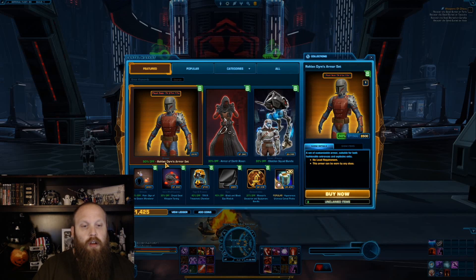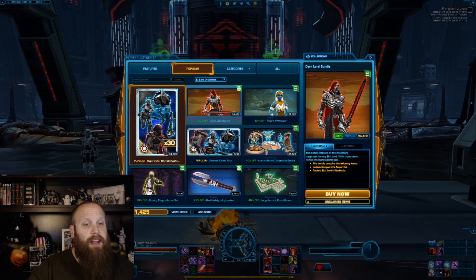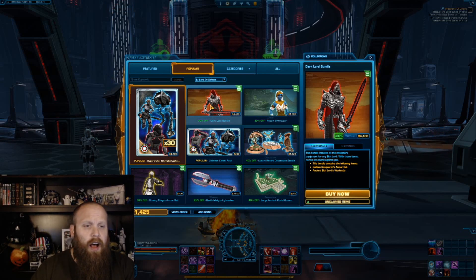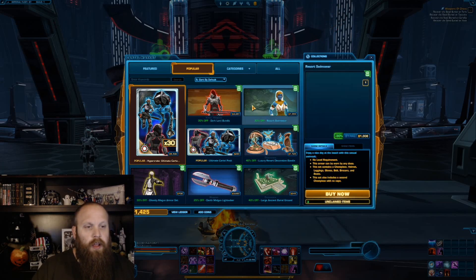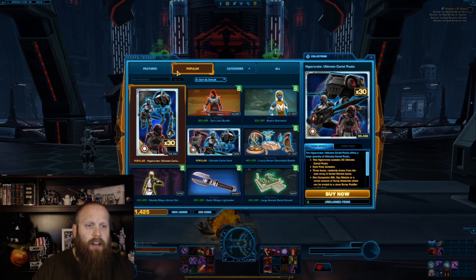We have the Roland Dryers armor set, which looks okay, for 550 coins. And this one is one of my favorites — the Dark Lord bundle going for 4,480 coins, which is really not horrible. You can also get the resort swimwear or the Ghostly Magus armor set for a nice 700 coins.